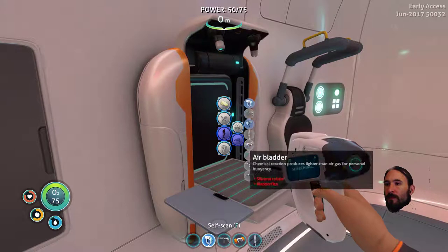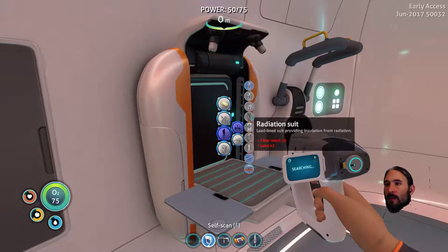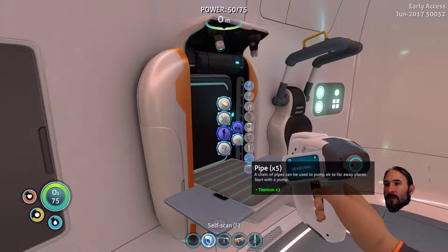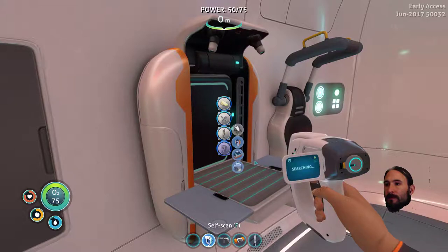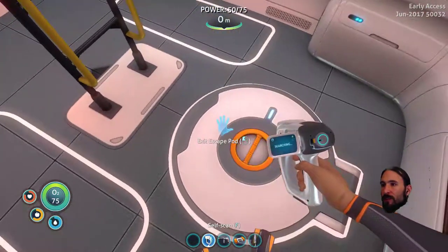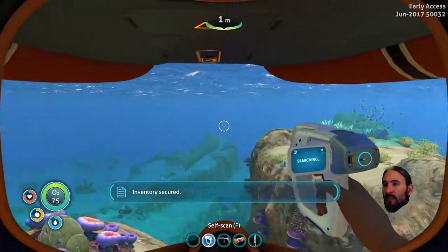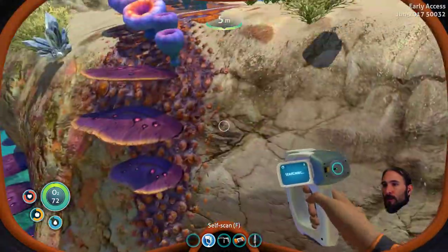Compass, compass, compass. I can make a thermometer, but not a compass. Damn. Oh, we can make a sea glide — ingredients unknown. Well, that's okay. I'm sure we'll find more ingredients or more schematics. We've already scanned a rabbit, right? Let's head up.